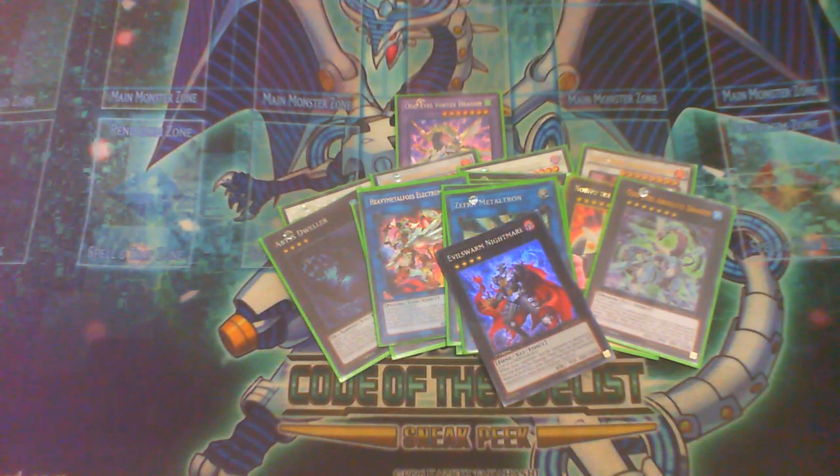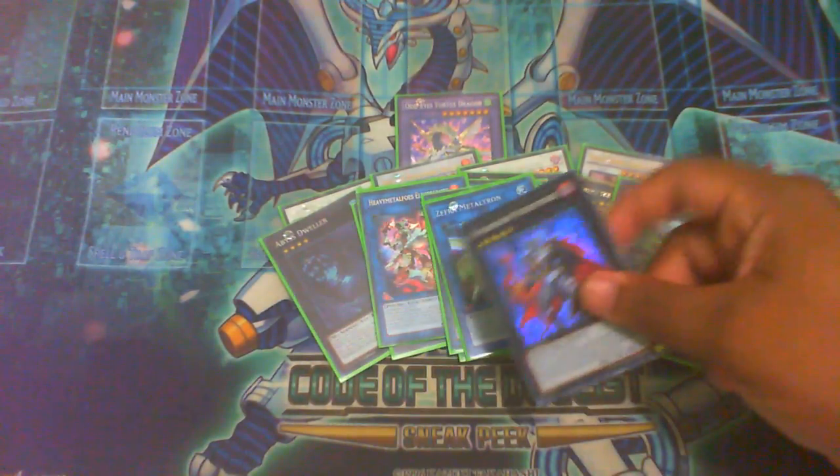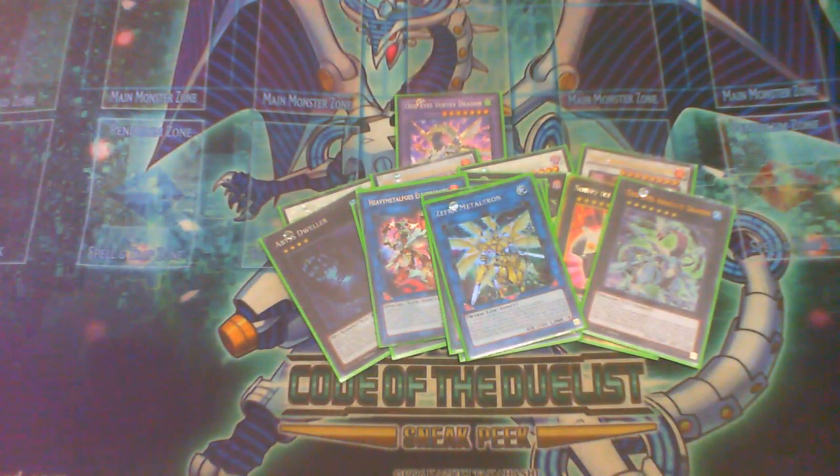However, Evenly Matched doesn't work at all against Sky Strikers because you can't even use its effect there. There are a lot of decks where it just doesn't work — like Altergeist, they can just normal summon to get rid of it, or they don't even need to. That leaves me wanting to take it out of the main deck, but I don't see space to put it back in even though I'd like to. I'm hoping subscribers can give me ideas on what to do.